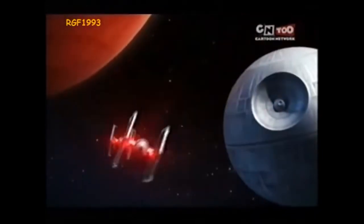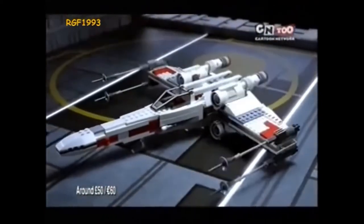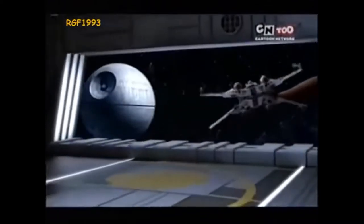New from LEGO Star Wars, the Rebels need to destroy the Death Star. You can build Luke Skywalker's X-Wing Starfighter, prepare the torpedoes, load Luke and R2-D2, and blast off to join the Rebels in battle.